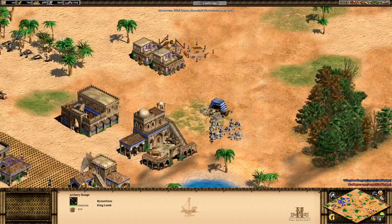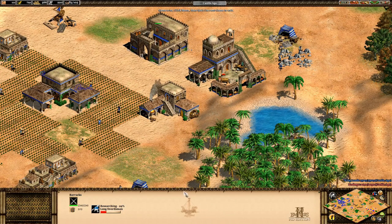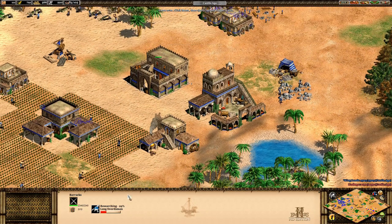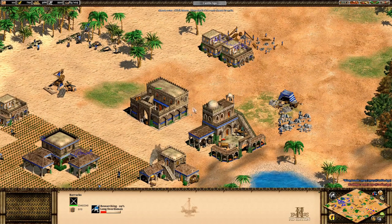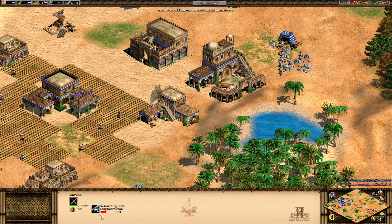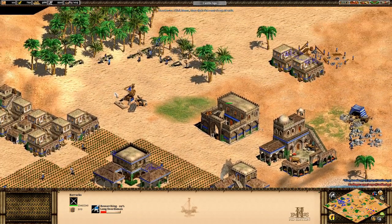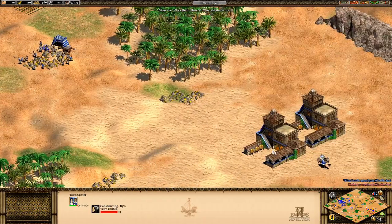I used to make the mistake of having just one military building building one unit at a time with a huge queue behind it and thinking my resources were low so I was doing great - but really you're only building one at a time. It would be a lot better to have two or three barracks building three champions simultaneously instead of one with a long queue. You don't want really big queues.